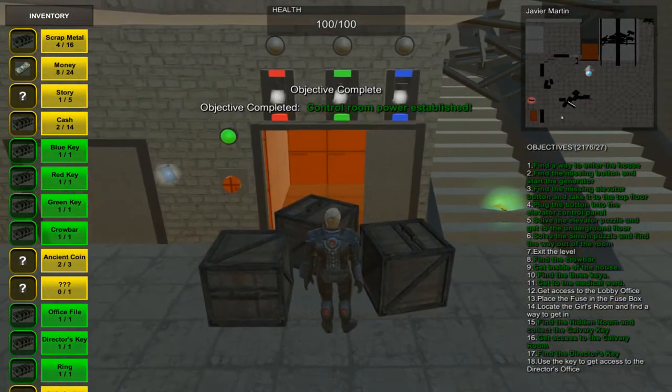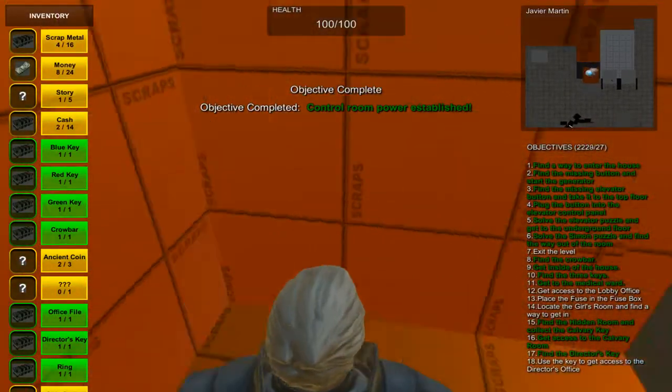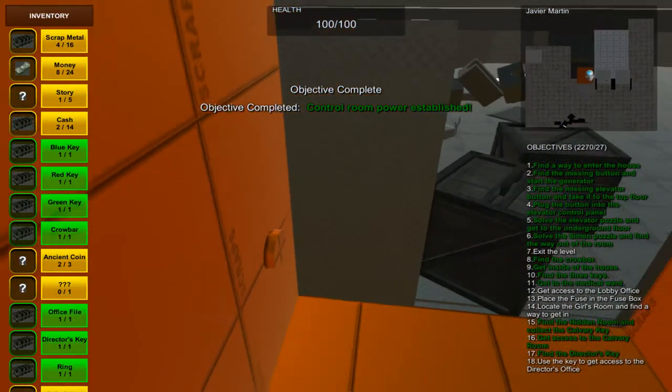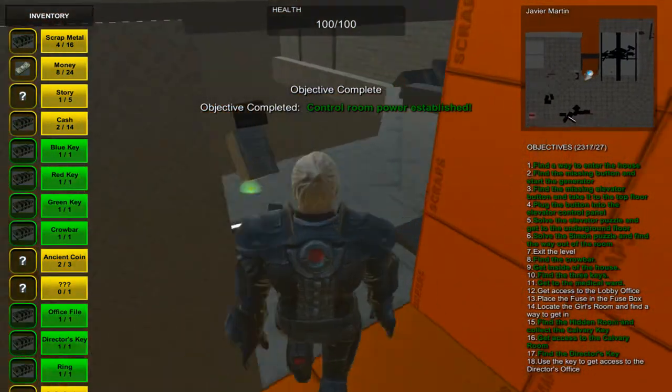The elevator door does open, the platform drops, and we get to get into the elevator. Once in the elevator, we can press E. The elevator door closes and we go up to the second floor.